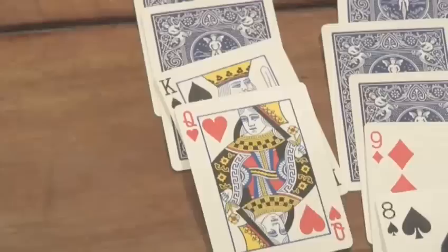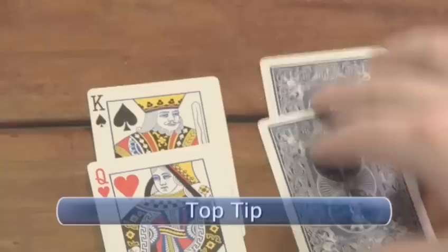Top Tip: If there are any kings in play, you will want to move them to an empty column to uncover the cards behind them. Since the king is the highest card in solitaire — ace is low — the only place you can put a king is in an empty column.